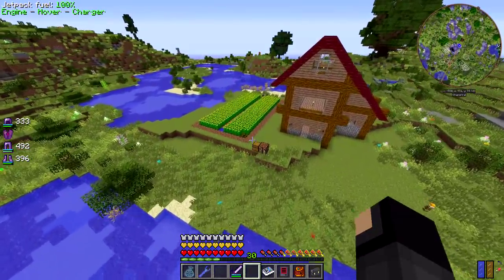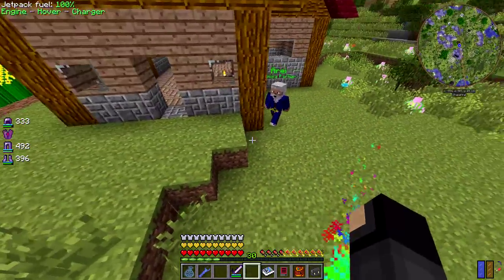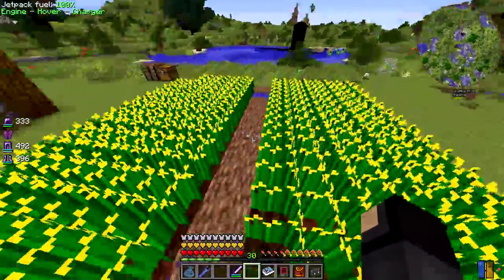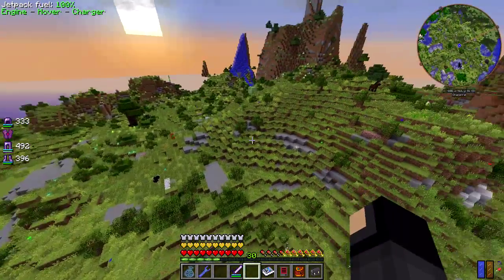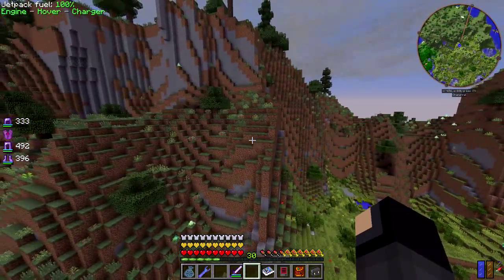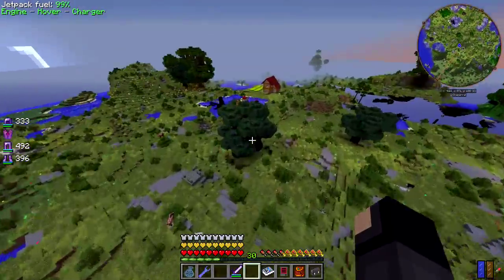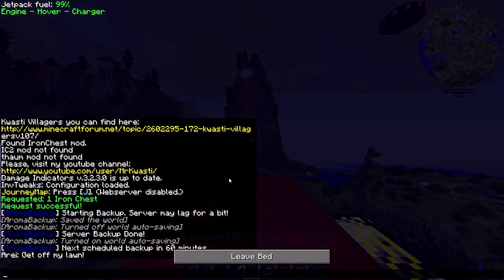Over here I've got this little house and I've got a custom NPC. I need to find a good skin for him — currently he's a wizard, but he's supposed to be a canola farmer. He doesn't really do anything except say 'get off my lawn' if I try to talk to him. But he's got a little canola farm over here which I'm going to try to automate somehow, probably with a robot. A farming station will not farm canola, at least last I checked.